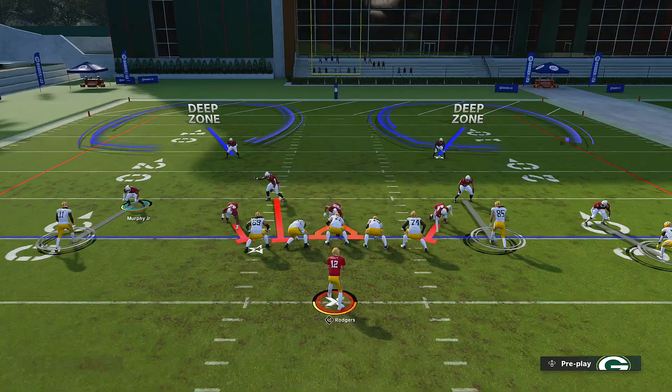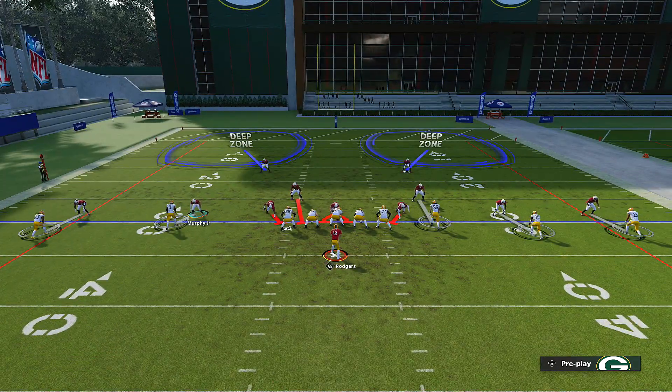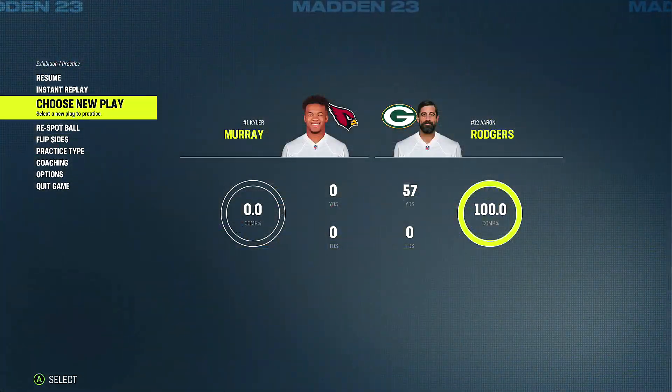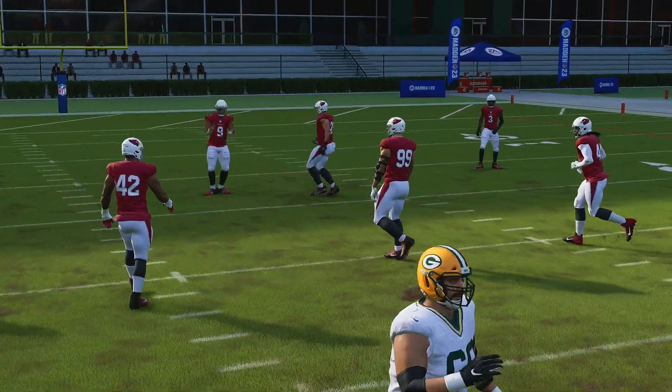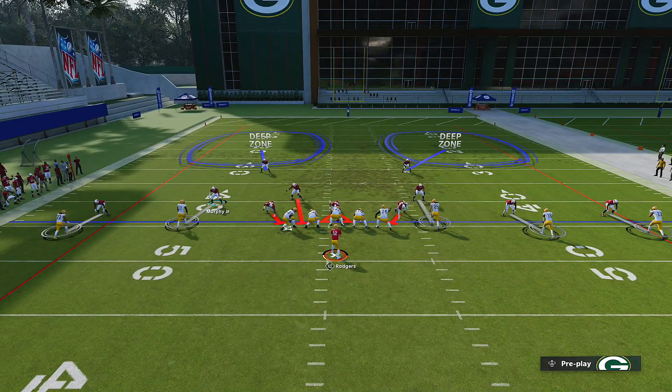Let's assume you see this press formation - let's press for real and have everybody in a press formation. The problem is, if you're new to the game, who is the fast receiver on this team? This is five wide. Let me re-spot the ball and keep ourselves in a press formation.